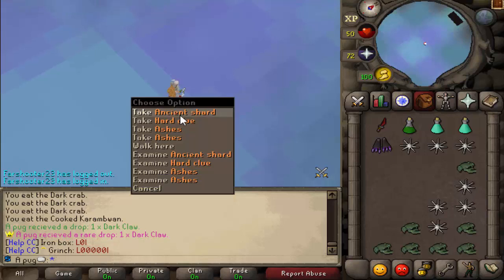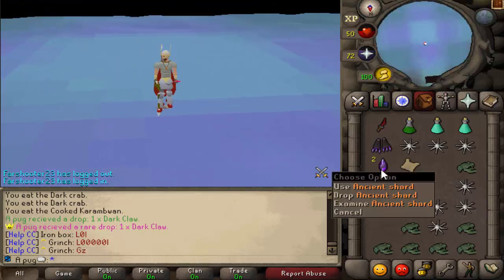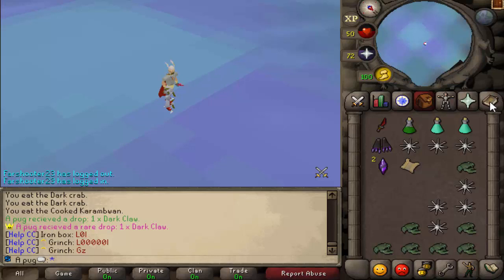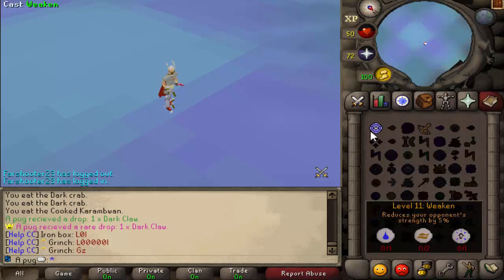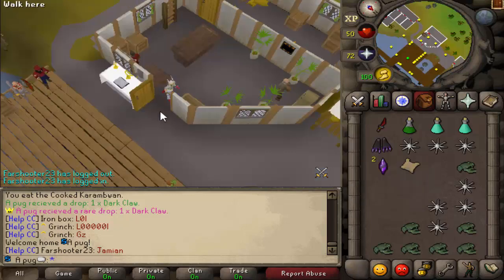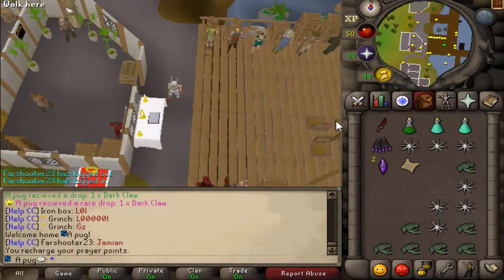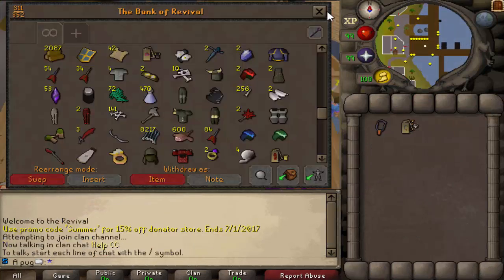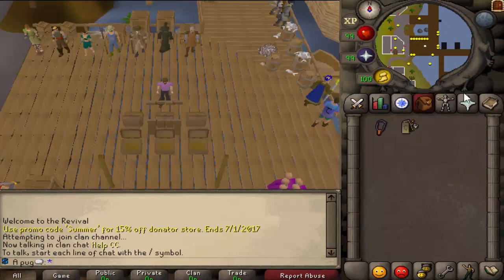Just got a dark claw - very cool, because that is the purple slayer helmet. I'm pretty stoked about that. I actually can't remember if I made it possible to revert your helmet - I don't think I did, so I'm going to have to get another slayer helmet. But that would probably be a completionist thing anyway - have all four slayer helmets.